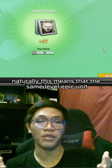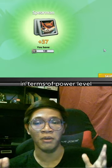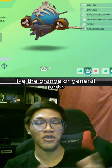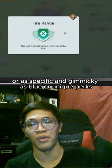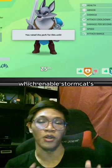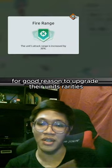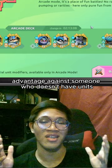A same level epic unit compared to a same level rare unit will be drastically different in terms of power level. Even the weakest perk in Wild Forest gives an enormous advantage. Some perks are simple, like the orange or general perks, which give units increased health or increased damage, or as specific and gimmicky as blue or unique perks, which enable Stormcat's lightning attacks to chain to more enemies, for example. People are incentivized to upgrade their unit's rarities because a single perk can be a huge advantage against someone who doesn't have units with perks.